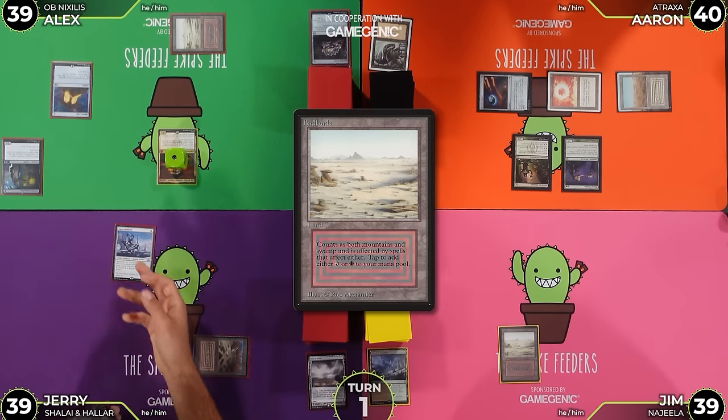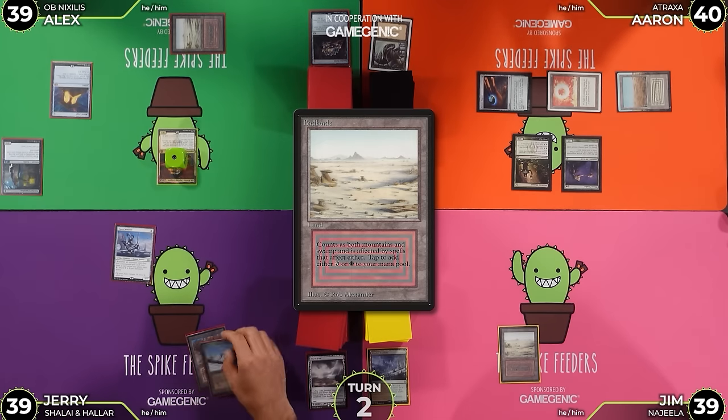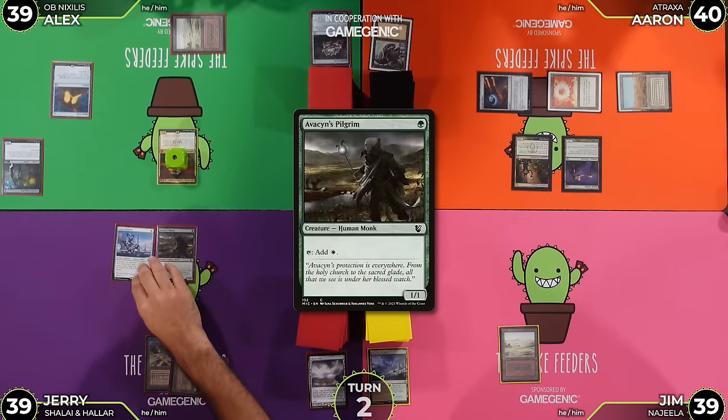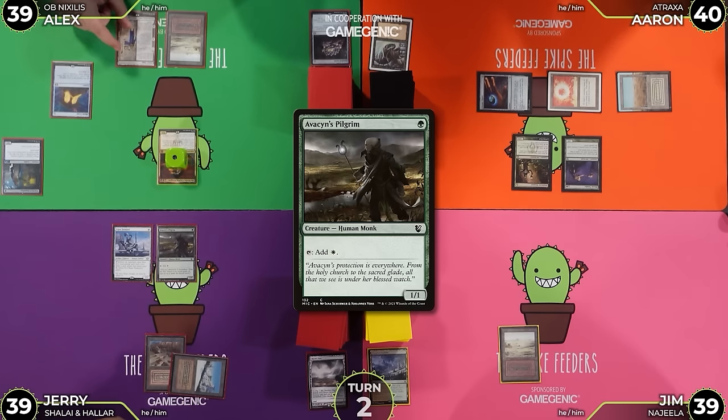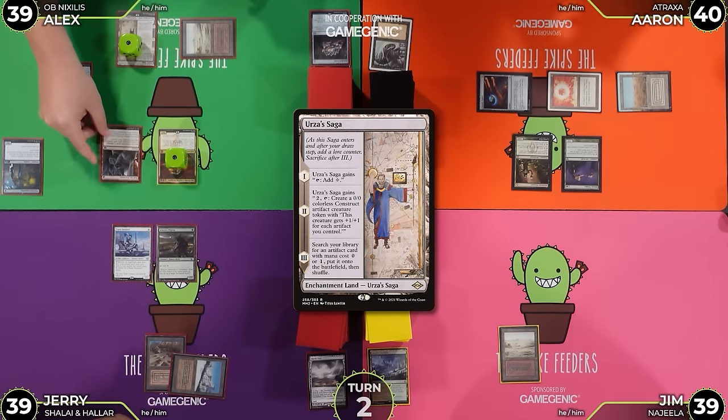Nice Badlands - very close to Ancestral Recall. Untap, upkeep, draw. Play a Taiga. Aaron, I have a question for you - are you going to cast your Commander on your turn? I could do that. I'm going to tap a green for an Avacyn's Pilgrim and pass the turn. I'm worried about the question now - am I going to get mana denied? I'll draw a card. I'll play Urza's Saga as my land for turn and put the first counter on it. Tap one for End the Festivities. Consider the festivities ended.